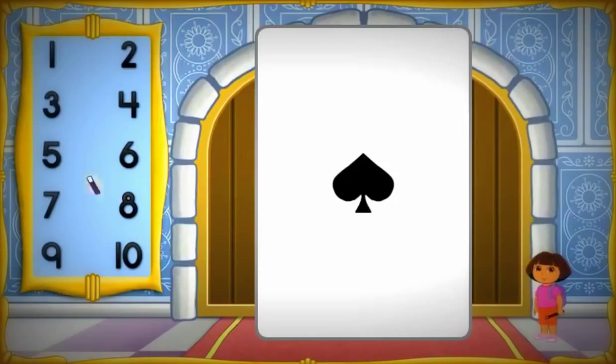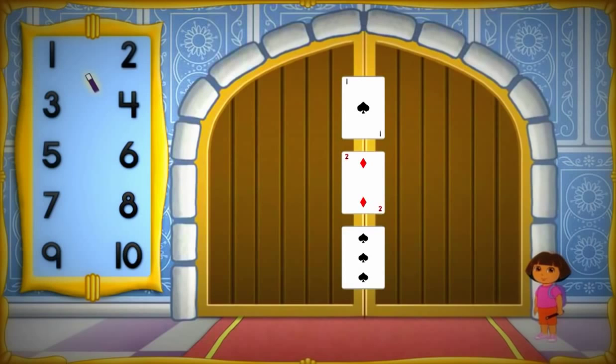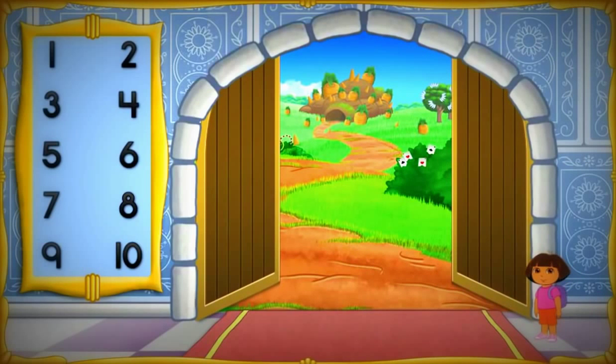Click the number! Oops! That's not it! Try again! Count the shapes, then choose the number we need. Oops! This card has one shape! Look for the number one and click on it! One! Abracadabra! Perfecto! Now let's figure out the next one! Four! Abracadabra! Three! Abracadabra! Excelente! We got the magic door to open! So where do we go next? Bunny Hill! Vamanos!